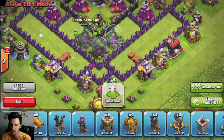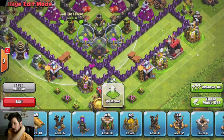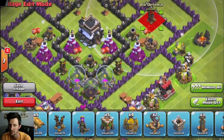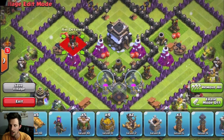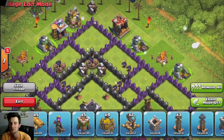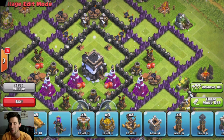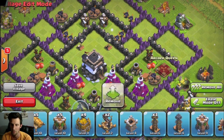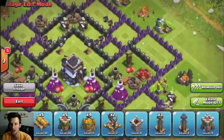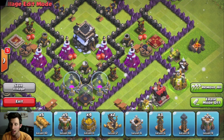We're going to bring in two elixir storages — elixir is the most important resource when you're pushing because you need it to train troops. We're also bringing in the air defenses in the second layer of the base layout. A lot of people say don't put mortars and air defenses next to each other because people can use four lightning spells to destroy them, but that only happens to me about five percent of the time, so I'm not going to design my base around that.